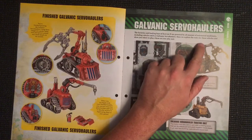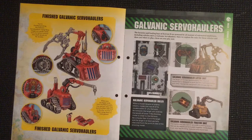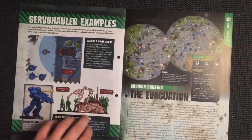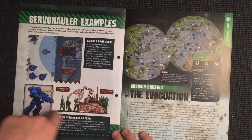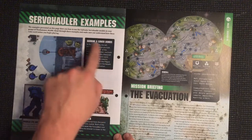The factories and loading bays of Korvon 2 are powered by all manner of automated machinery, including vehicles such as galvanic servo haulers. Here we explain the rules for these vehicles and show you where to place them on your play mat. It includes some examples of how they work within the game as terrain.